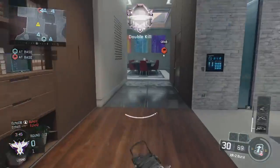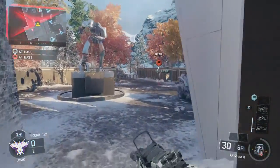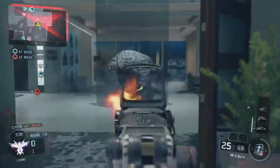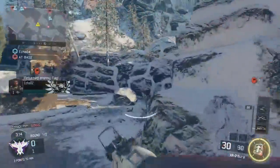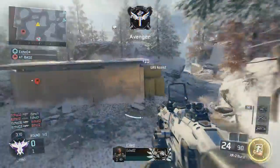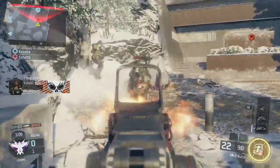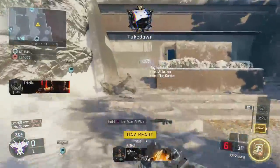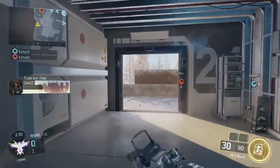Which kill streaks am I using? I'm using the UAV, the Wraith, and the Mothership. I think I used this loadout for the whole time I played Black Ops 3 here at E3 in LA. UAV is just a great way of knowing where the enemies are. The Wraith is basically a very powerful stealth chopper, similar to the one in Black Ops 2, and the Mothership is like a crazy chopper gunner — and you'll see it doing a lot more damage in this gameplay than it did in the Mothership gameplay you may have seen prior to this upload.